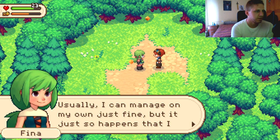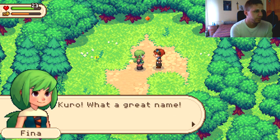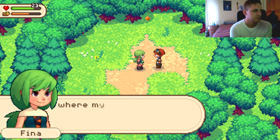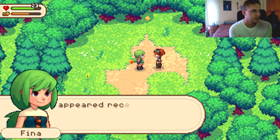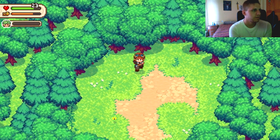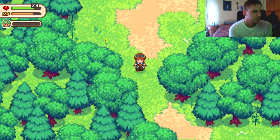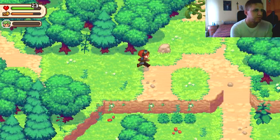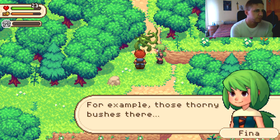A girl named Fiena appears — I was pressing the wrong button to attack. She says she can usually manage on her own but she hates mushrooms. She asks if we still can't remember our name and offers to choose one for us temporarily: Kudo. She says she has a little power that could be useful and offers to join the team. She joins the party.